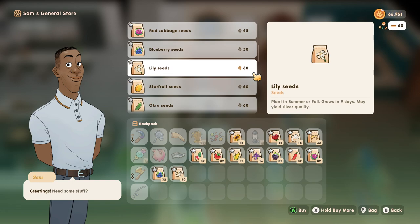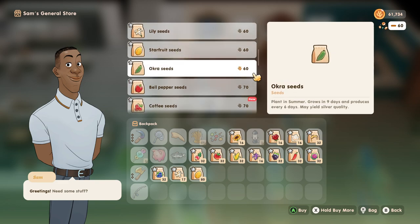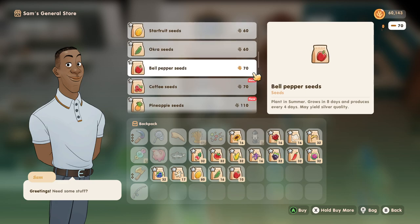Lily — this grows two seasons, so we don't have to worry about planting it today, but we will. Star fruits — yeah, we're going to get a bunch. We should get 80 star fruits, I think. We're going to plant this in our special area. It is pricey but I think it's going to be worth it, right? Coffee — that is new. Grows in 11 days and produces every two days. We're getting 80 coffee. I feel like that's going to be amazing.